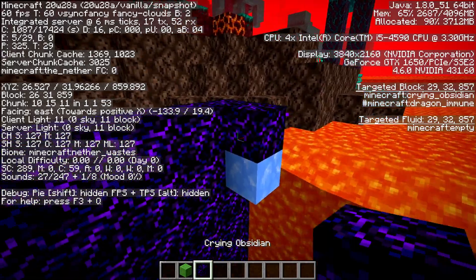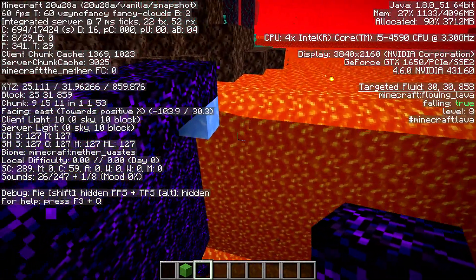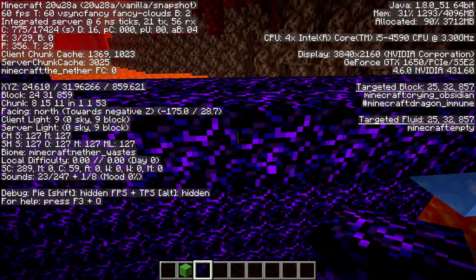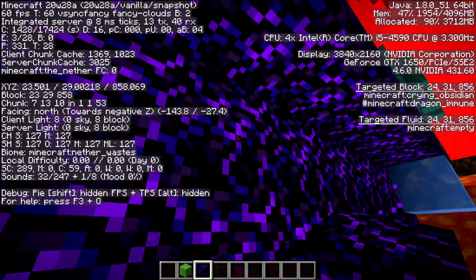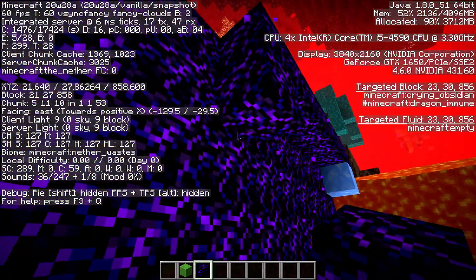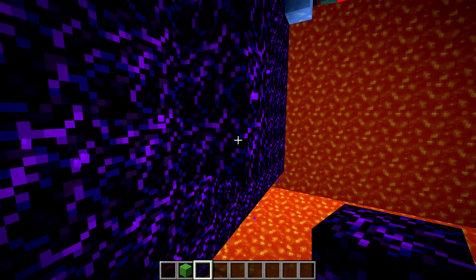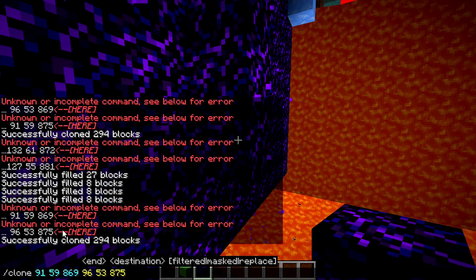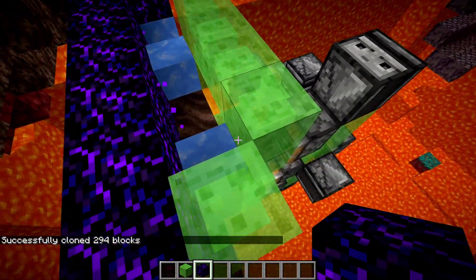Since the machine is pretty much six blocks wide, I'll count six blocks out to have one air gap from the wall. I also know the machine is six blocks deep from the lava surface, so I count six blocks down. Now we have the final spot where we want to clone this in. The final step is to hit T and clone it into here, and since we have that obsidian wall behind it, it can't break in any way.